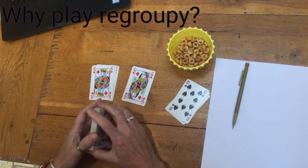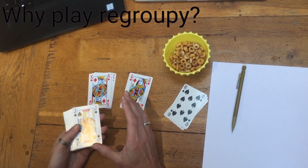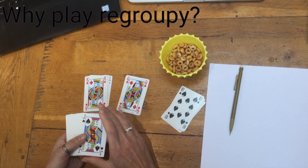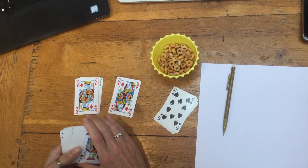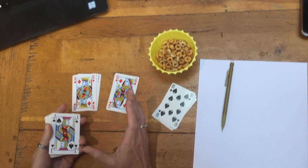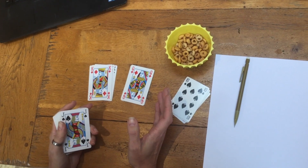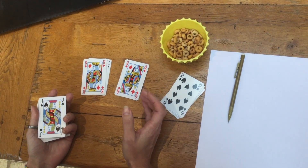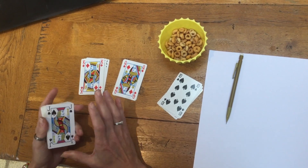Regroupie is one of our more popular games with Essential Maths. It's a really good game because it allows children to practice column addition in a really safe and fun way. It focuses on common errors such as regroups, or what we used to call exchanges. You can really get children to think quite deeply about numbers in a fun way.